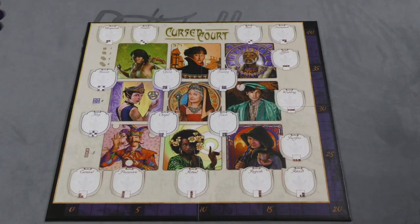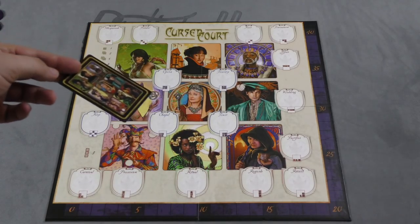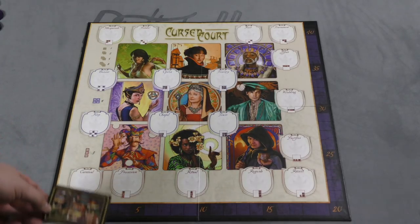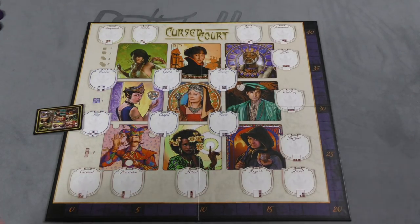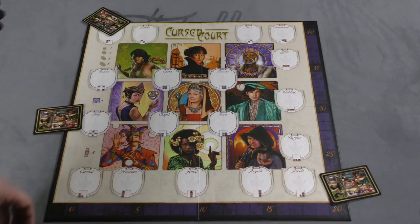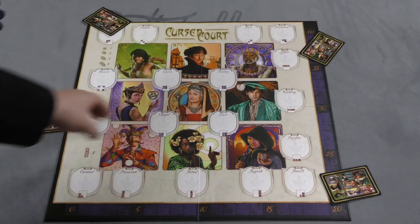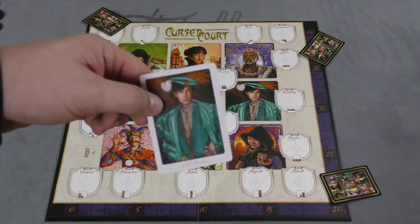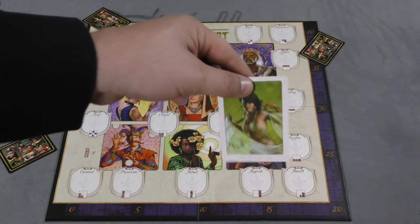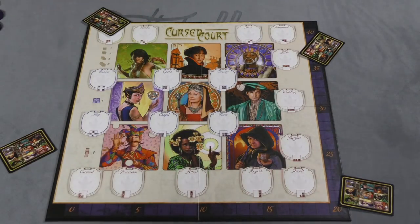At the beginning of each year — there are 3 years in the game — a card is going to be dealt not to players but between each player. So let's say there's 4 players in the game. This one would be between me and Alice, one over here between me and Susan, and then between Alice and Bob, and between Susan and Bob. So I can look at these 2 cards — I see there's the duke on this card and the courtesan on this card. So I know 2 cards that are in the game.